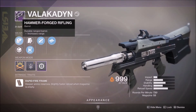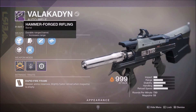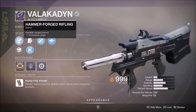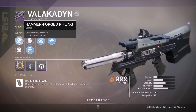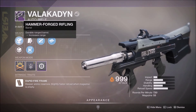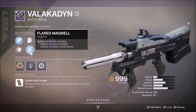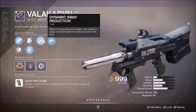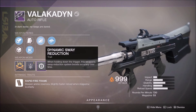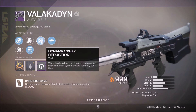I have two barrel options — Hammerforged Rifling or Polygonal Rifling — and I went with Hammerforged for the increased range. I used Flared Magwell for a little more stability and increased reload speed. Dynamic Sway Reduction is on the trigger, which reduces weapon sway to boost accuracy over time. This is a very important perk for auto rifles in this meta.